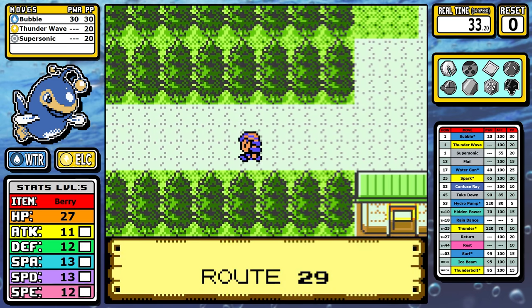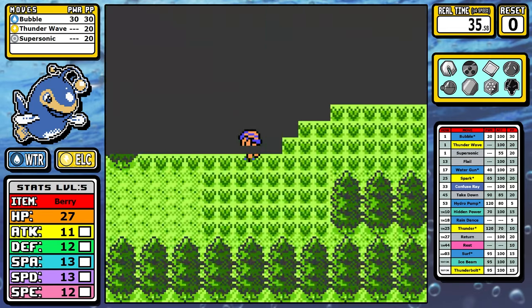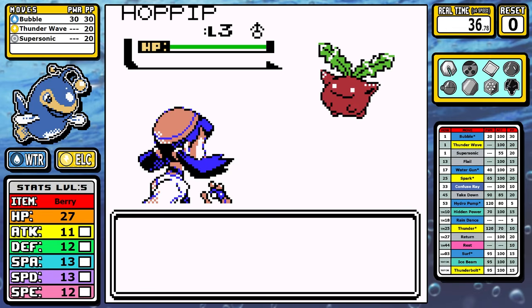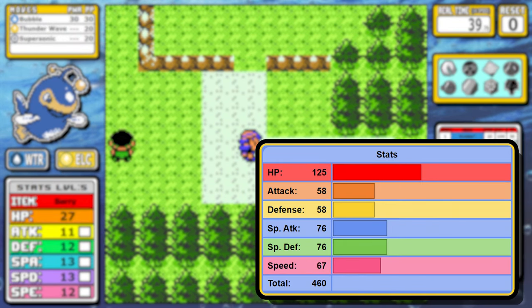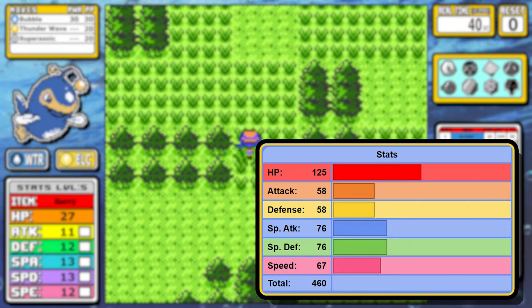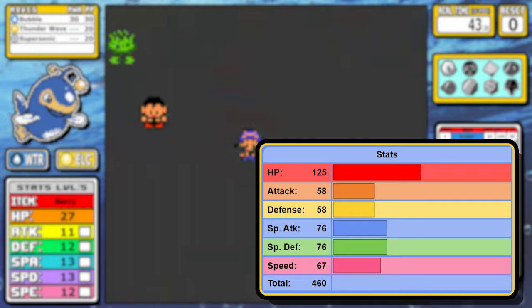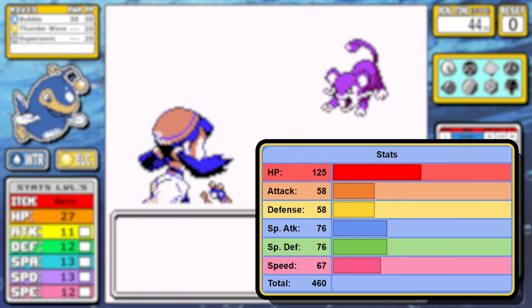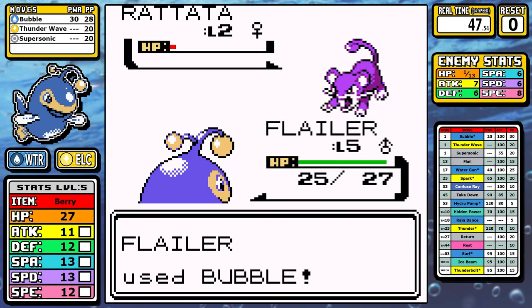It felt like every corner I turned there was just an issue. If you aren't familiar with Lantern outside of the design, let's start from the top — the stats are solid and balanced, weighted more on the special side with a lot of HP for bulk. And unlike some other Gen 2 Pokémon, the speed isn't really that bad, which is pretty rare because lots of Johto Pokémon are just neutered in speed.